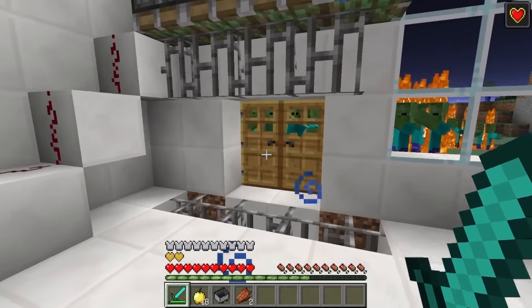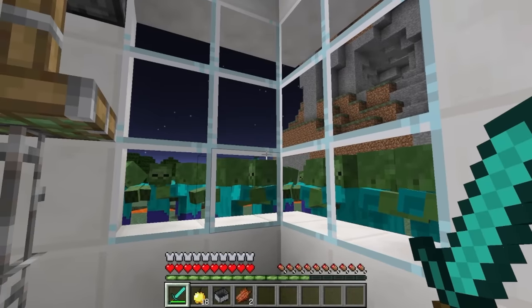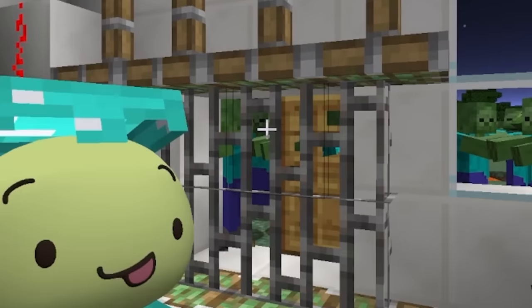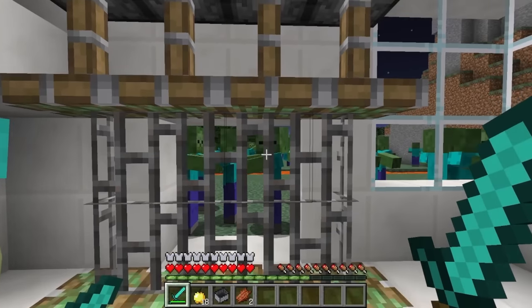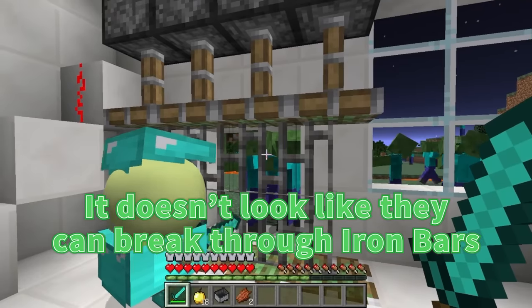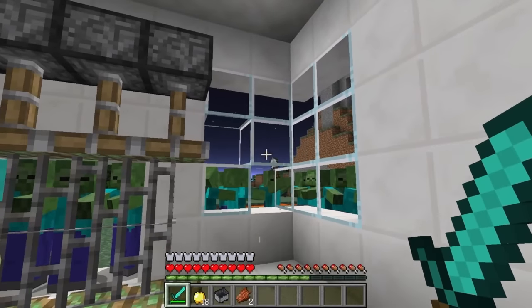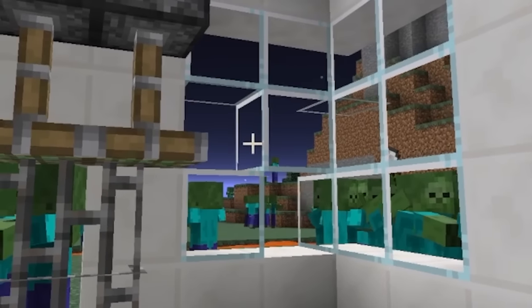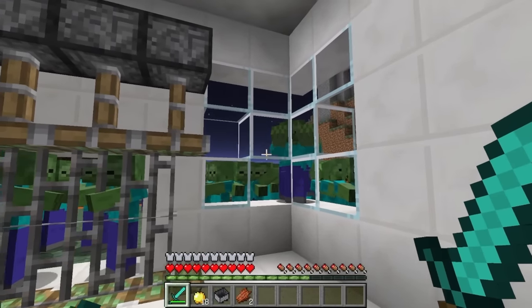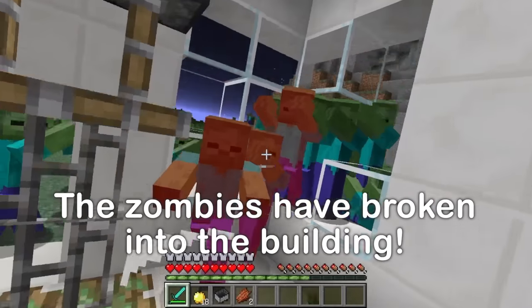Turn on the barricade! Three, two, one! Phew — now we can relax! The zombies destroyed our wooden door, but it doesn't look like they can break through iron bars. They're breaking the glass! Did we really forget to barricade the windows?! The zombies are breaking more glass and climbing inside — there are so many of them!